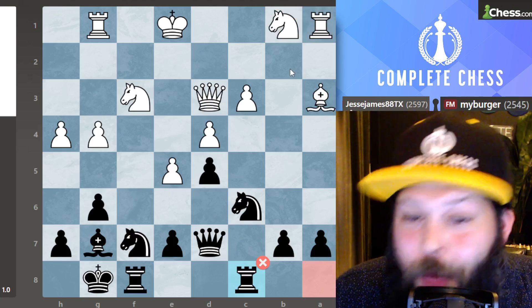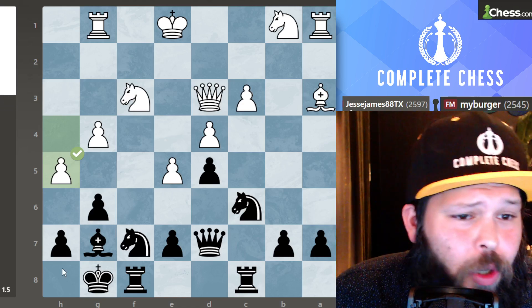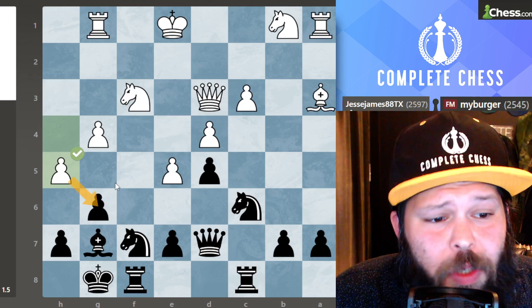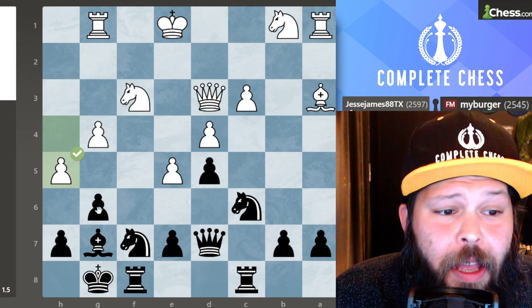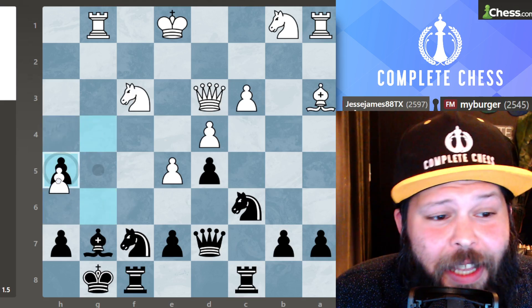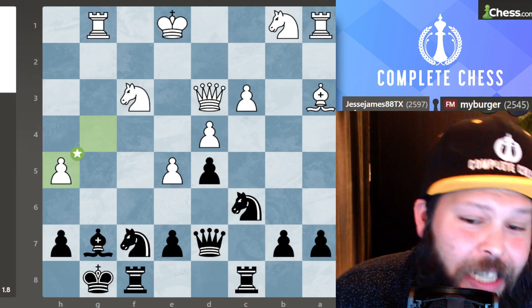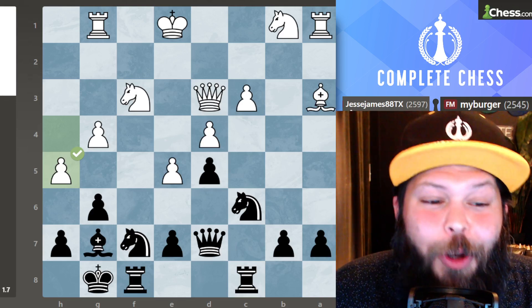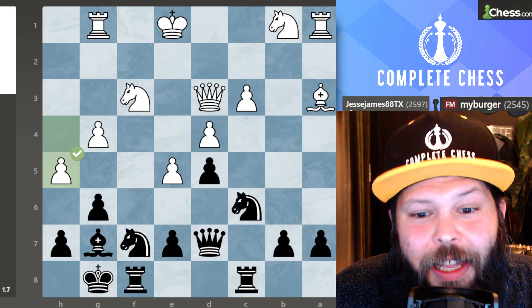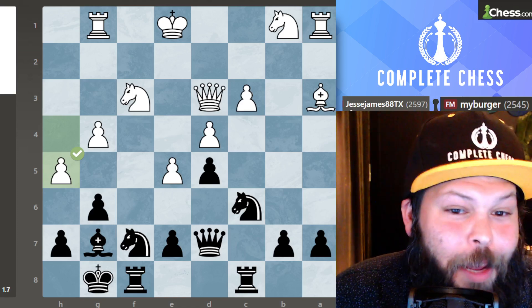White played H5, a very good-looking move. The idea is either to take on G6 and the queen can take back, or the hope is that I take and the rook has a beautiful open file. Although this is actually okay for me, I definitely don't like it from the human perspective — why give your opponent a good rook on an open file to attack your king? I played an interesting-looking move — a move I probably would not have known if I hadn't seen so many Bobby Fischer games.